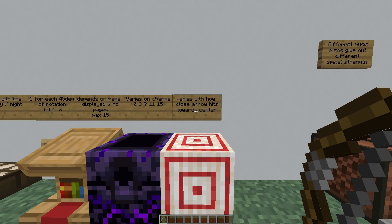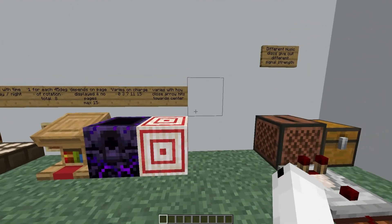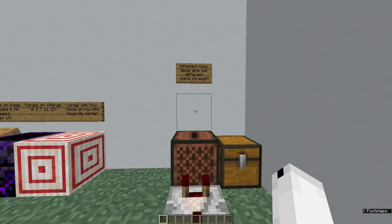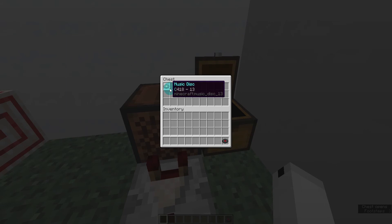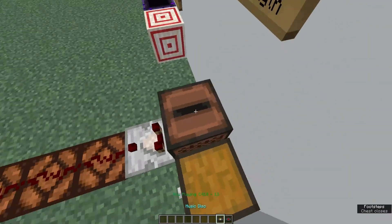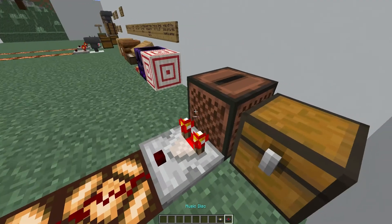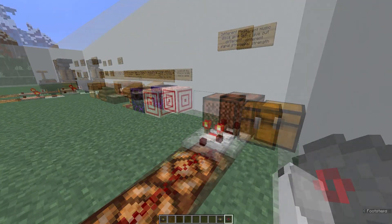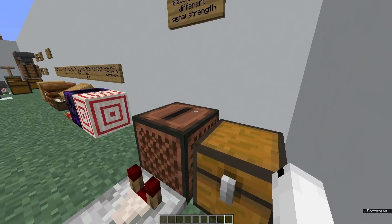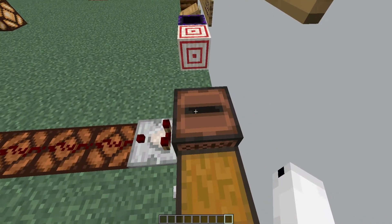Another really fun and interesting thing about the comparator is that different music discs give out a different signal strength. For example, we've got Chirp and 13 here. If I play one, it'll only give out a signal strength of one, as you can see here. But if I play the other, it'll give out a much stronger signal. Some of these things can be super fun in traps, or you can make a secret door or a secret enchanting room that opens up when you play a certain song.